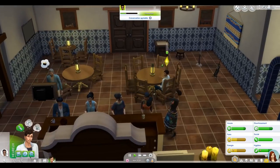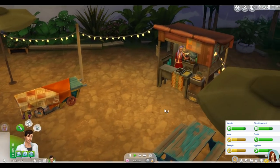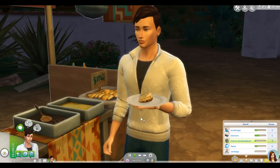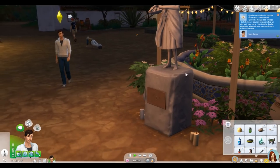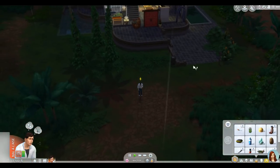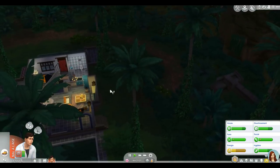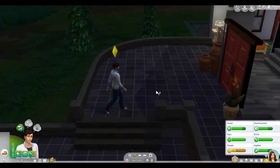Iowa a un petit peu faim, donc il va marchander et commander un repas de pabellon à deux simflouz. Ça lui fait monter sa culture et ça lui apprend une nouvelle recette — très bien. Il montre un peu de respect à la statue. Première journée pas vraiment dans la jungle mais bien remplie. Il est fatigué, direction dodo. Demain, peut-être que la pluie sera terminée et on pourra creuser et explorer la jungle. Bonne nuit, petit Iowa !